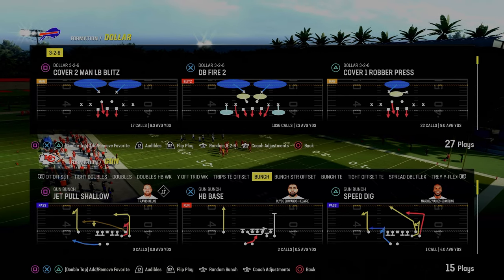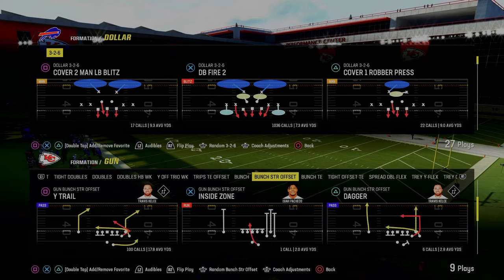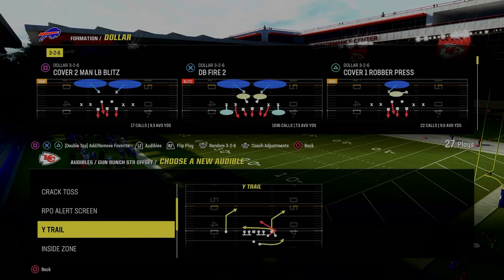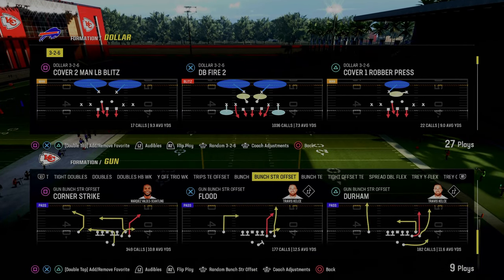Today's video I'm going to show you a very simple little defense that's going to help you get more stops in Madden 24. It's really good for defending formations like bunch, bunch strong offset, tight — really any kind of formation that's good honestly in Madden. This defense is going to do pretty good against it, and it's really just a concept you can use out of any defense that you want to run.